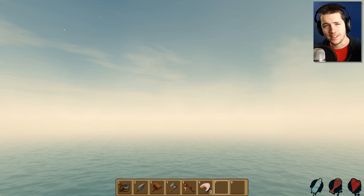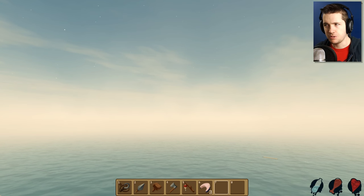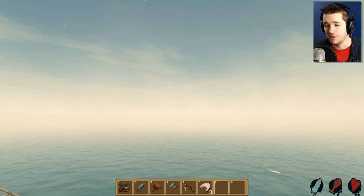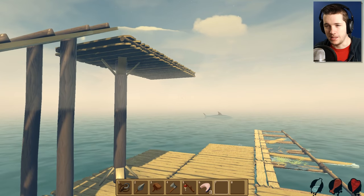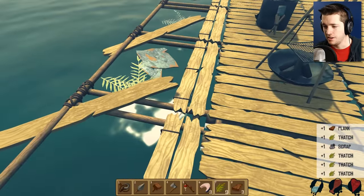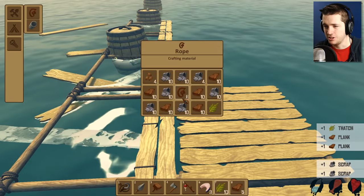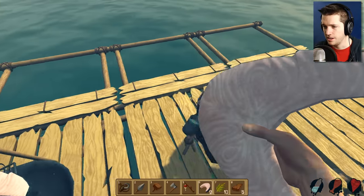Hello everybody and welcome back to Raft. Today I wanted to try something a little different. Since we pretty much are sustainable at this point and can survive indefinitely, I want to try something new — we're gonna build the biggest raft we can. We've got a pretty sweet base going right now, lining the whole thing with nets to catch everything that drifts by. In fact, I've got too much stuff. Let's go ahead and start cooking some more.